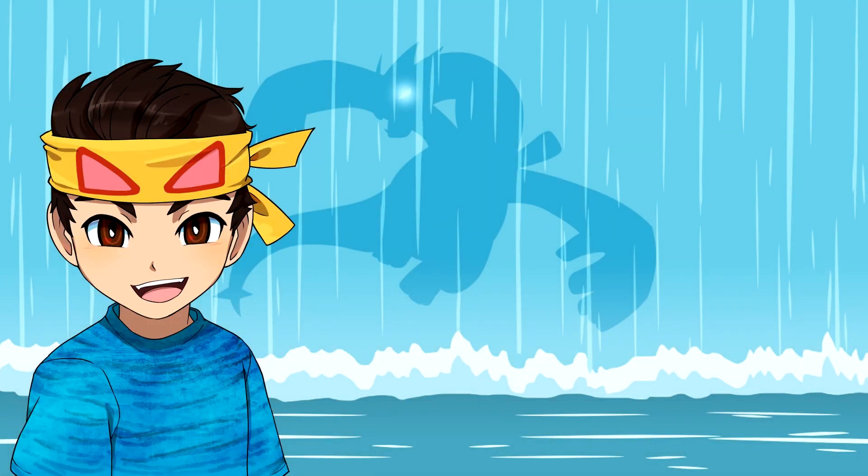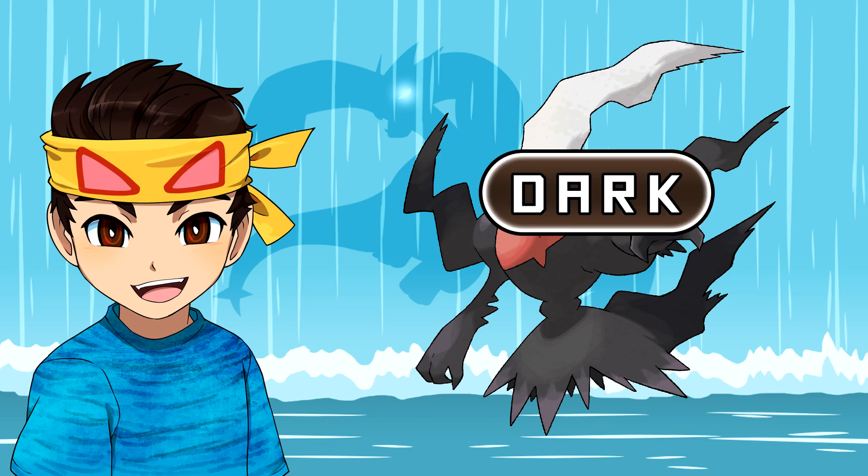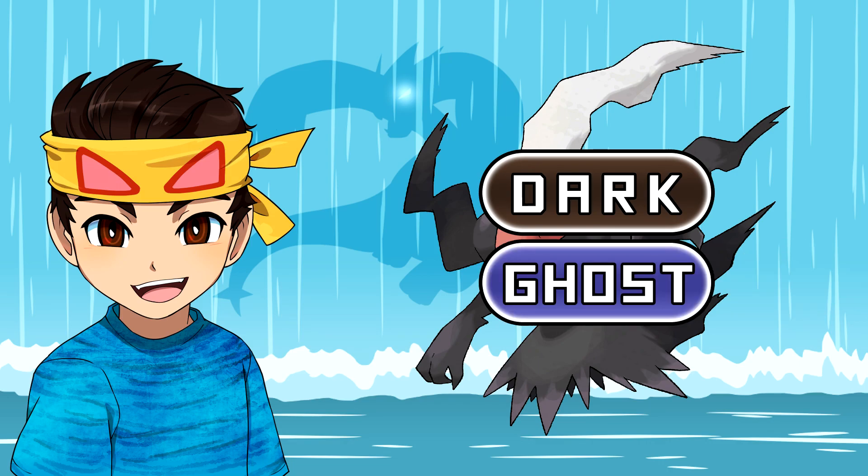The next Pokemon on this list is one of my favourite Pokemon actually — Darkrai. Darkrai is a pure Dark-type Pokemon, and even though this makes sense being that it looks dark and menacing, while also literally having the word 'dark' in its name, this Pokemon is definitely missing a typing, and we think that typing is the Ghost type. Darkrai has an obvious shadow-like appearance, so it could definitely pull off the Dark-Ghost dual typing.